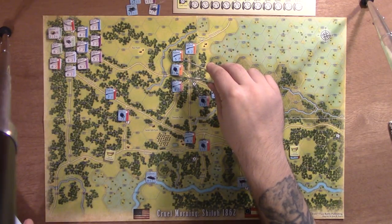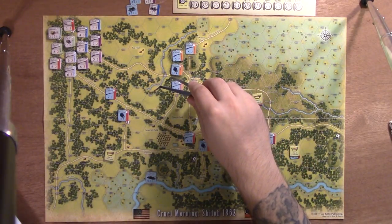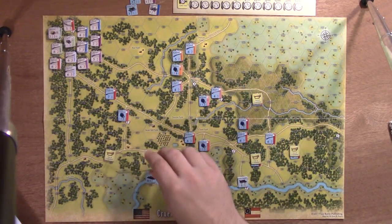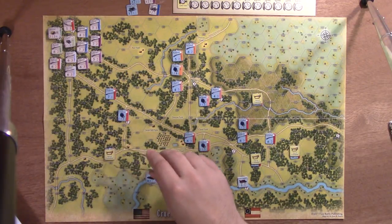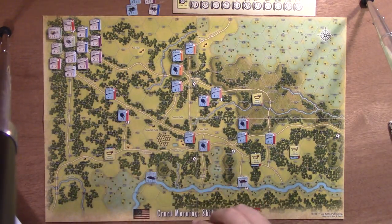Sherman is way up here with the rest of his division next to him. Sherman is a great commander — he's got a four command radius. Counting one, two, three, four — Stuart down here is definitely out of command. That's going to have some effect; there are rules for units that are out of command.